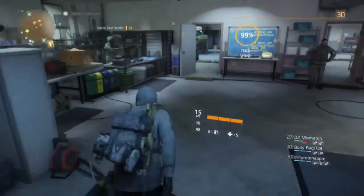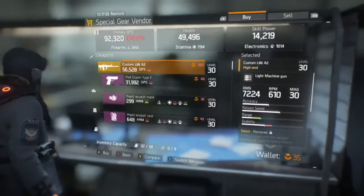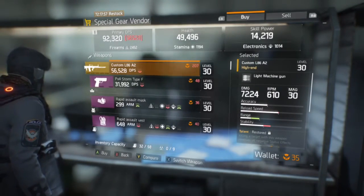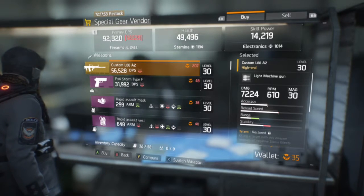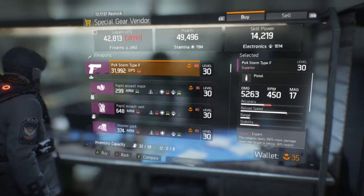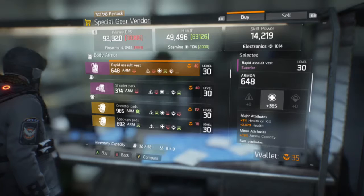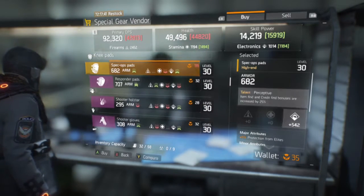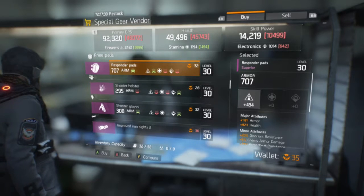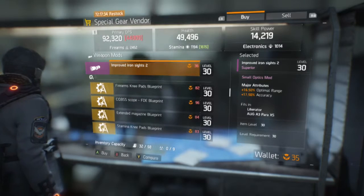Up in the tech wing, there's a vendor you unlock at level 30 — if you're not level 30, this won't be available. His items cost phoenix credits, which aren't too hard to get: complete daily missions and kill bosses in the dark zone, which gives you two credits each kill. He sells knee pads, gloves, holsters, weapon attachments, and blueprints.